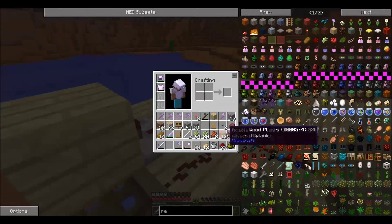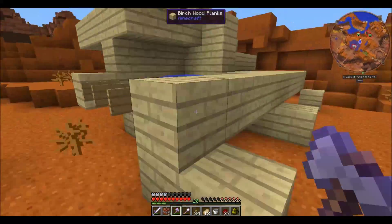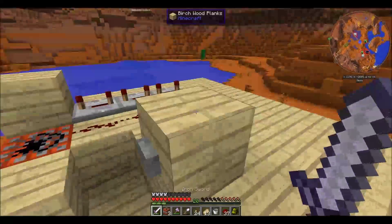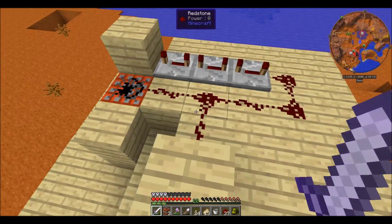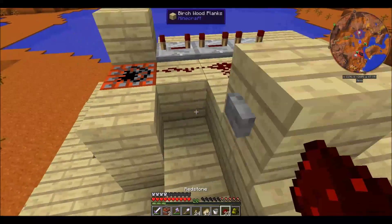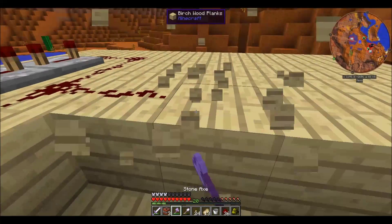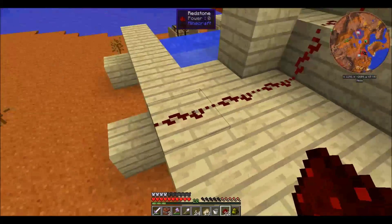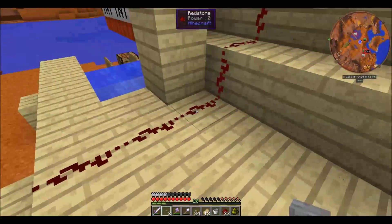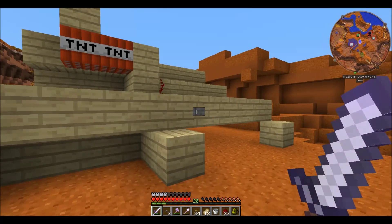Moment of truth here. Worst case scenario: everything explodes and we die. This is always so exciting. I wonder if I can set it off from farther away to get a better view. I just have to send a signal like this? No, that's bad. Alright, that should be fine — just put a button here. And remember that the length of a redstone signal is like 15 blocks: 1, 2, 3, 4, 5, 6, 7, 8, 9, 10 — plenty. Let's see if this works. Blast off.